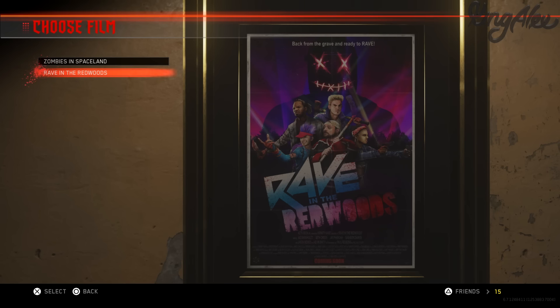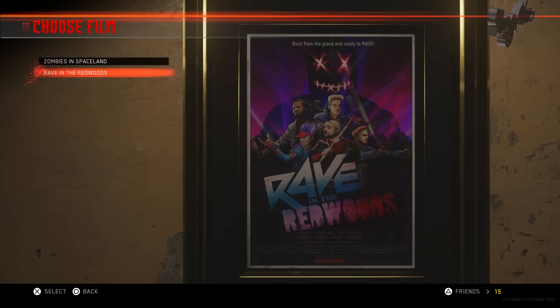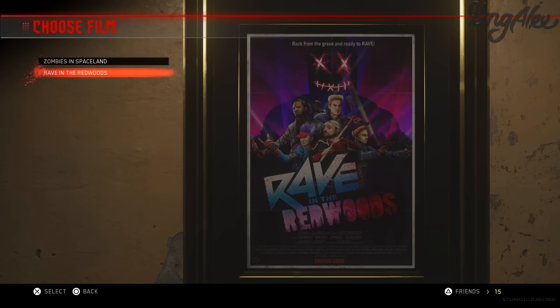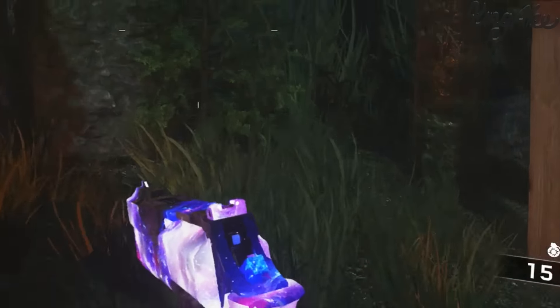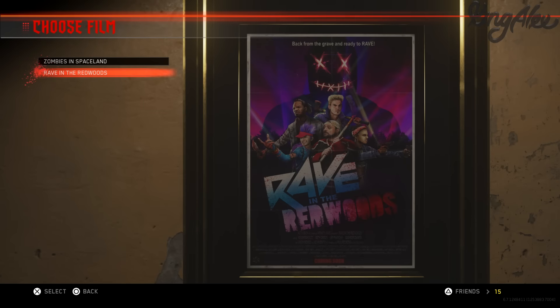Basically, there's been a brand new DLC map for Infinite Warfare, Rave in the Redwoods, a Zombies map. This map is actually so much fun guys. We're gonna be doing a pretty cool challenge in this map and then jumping into the newest Black Ops 3 map, Revelations, doing the same challenge there too. In both games, we're gonna be using the Black Sky Camo and the Dark Matter Camo. It's gonna be a pretty insane challenge.